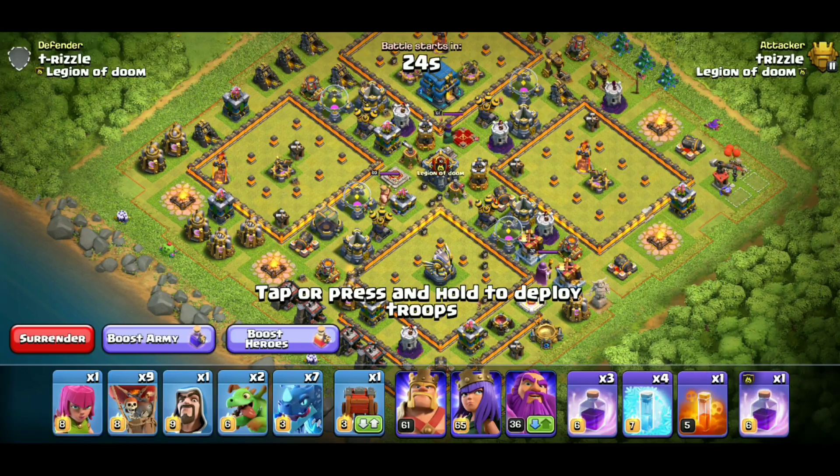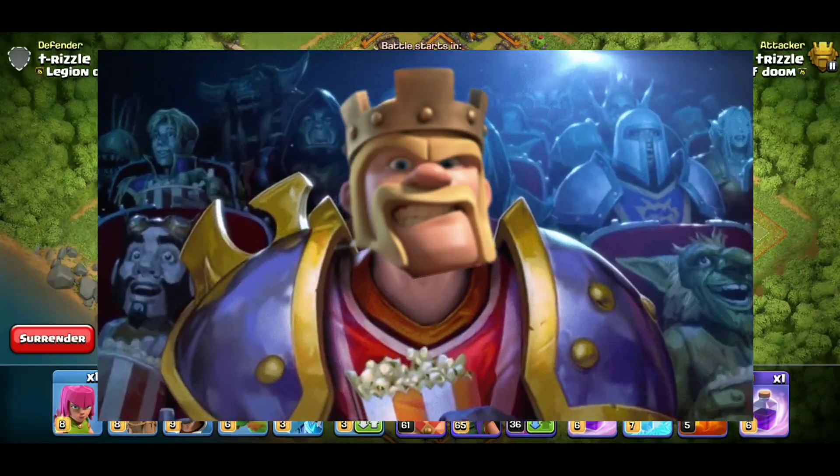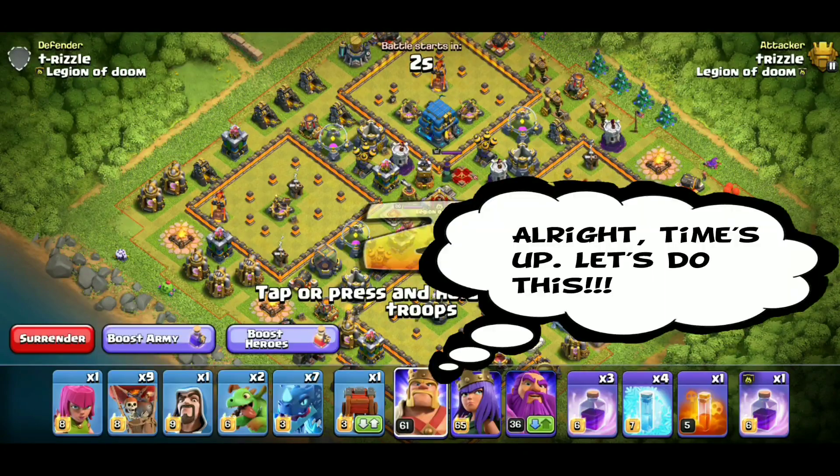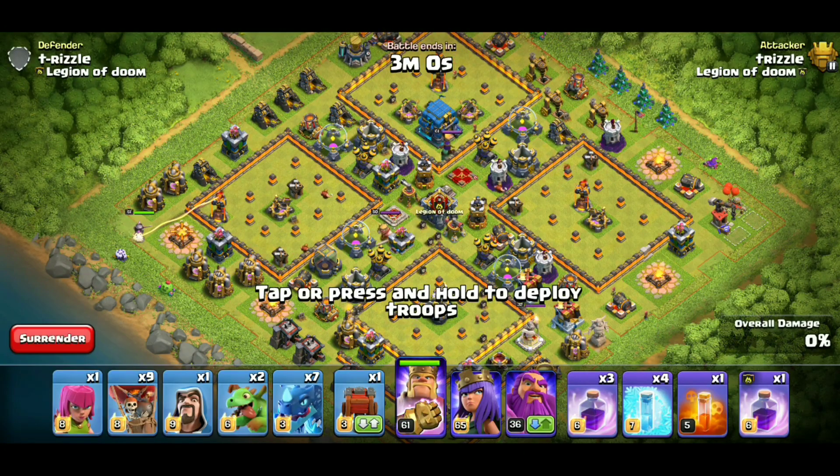All right guys, this is the plan. I think we're going to go in and try to take out the Eagle Artillery. We'll start with the Wall Breaker followed by the funneling troops, maybe drop the heroes in behind. That way we can get a nice push, maybe take out the Air Defense, and that should allow us to take out the base. That's going to be the plan, so let's do it.